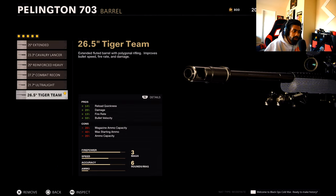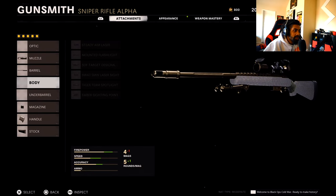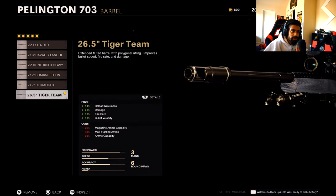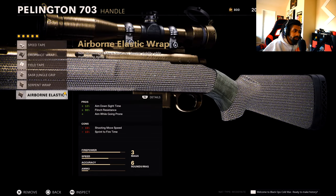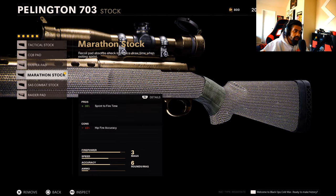It does everything you need: increases your fire rate, reload quickness, seven round mag — you're gonna need that. The Tiger Team takes away one of your bullets so you need that seven round mag to give you six bullets instead of four. Airborne Elastic Wrap — put that handle on every single gun, it allows you to drop shot, flinch resistant, aim down sight fast. The Marathon Stock sprint-to-fire time gets your gun up quick on any gun you're using.